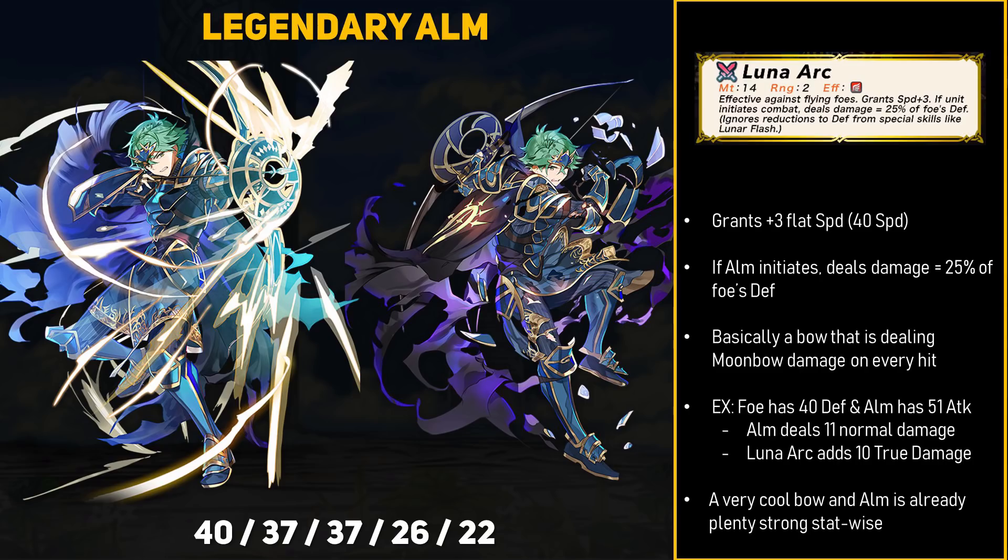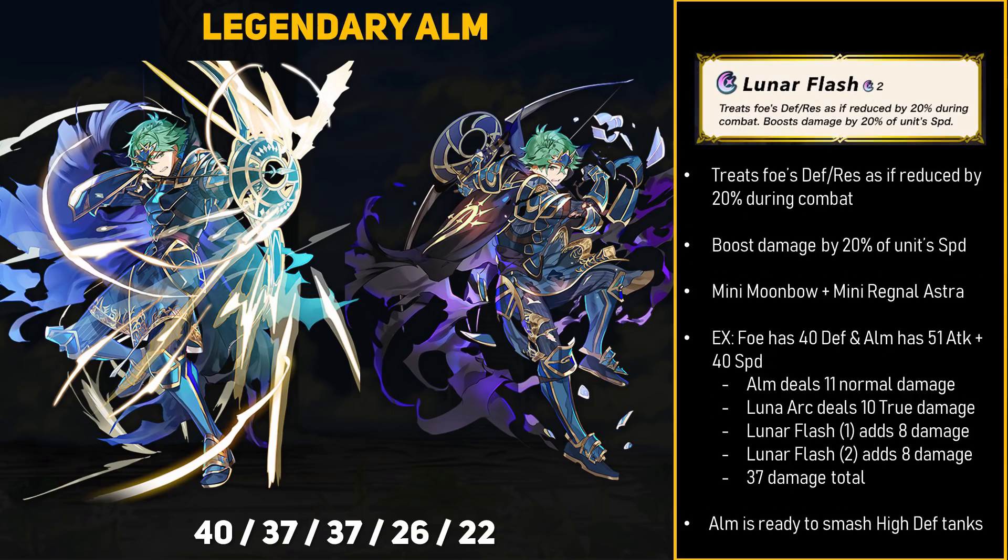Alm also comes with what appears to be a unique special: Lunar Flash, a 2-cooldown special with two effects. First, treat the foe's defense or resistance as if reduced by 20% during combat — a mini Moonbow effect. Second, boost damage by 20% of Alm's speed — essentially a mini Regnoastra. Using the same example: Alm deals 11 normal damage, Luna Arc deals 10 true damage, Lunar Flash reduces foe's defense by 20% of 40 which is 8, and the second part adds 20% of Alm's 40 speed which is another 8. Combine all of this and Alm deals 37 damage when he procs Lunar Flash.